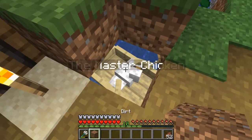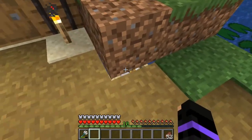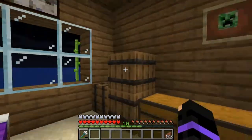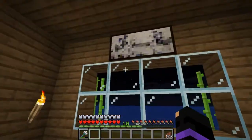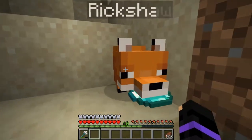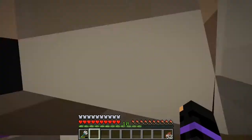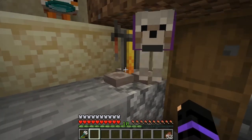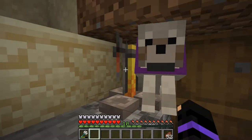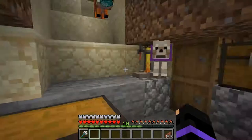This is the master chicken. He is the greatest — he will lead us all to glory. I named him so that he doesn't despawn, but my fox still kills him. Here's my bed, here's my little house, pretty boring. This is Rickshaw — just the cutest thing ever. And here's Shane. He is becoming an alchemist, apparently. For some reason he just decided to sit by the alchemy thing, so he's now the resident alchemist.